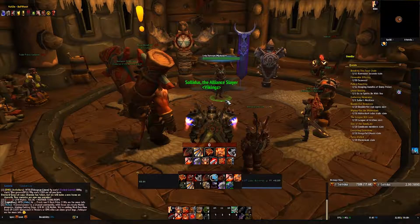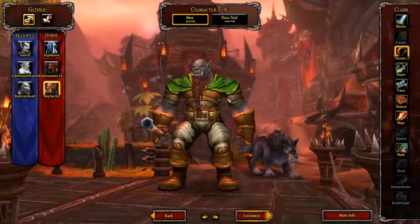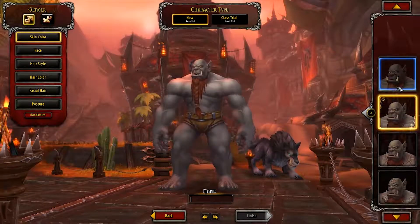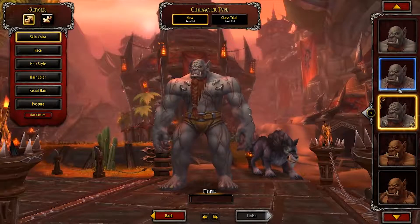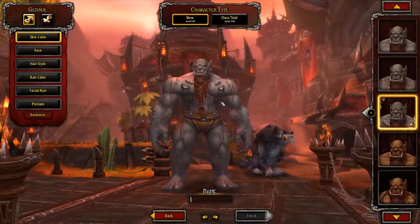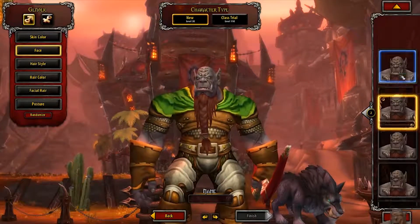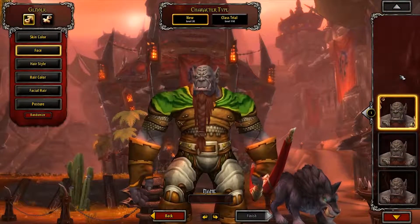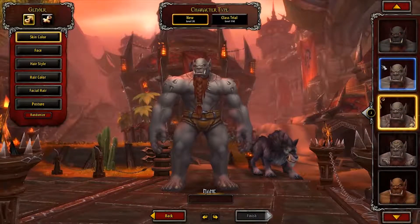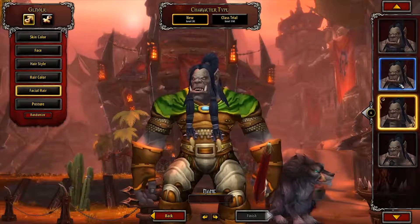Once you have watched the role play you will be able to use the new mount you have unlocked and then go and create your new Mag'har Orc character. You can race change if you want, which is what I did with my Warrior. However, you will not unlock the heritage armor unless you create a new character from level 20 and quest, go through dungeons and level all the way to 110, at which point you will unlock the transmog available for Mag'har Orcs — and if you do race change any of your existing characters you will then be able to transmog their outfits too.